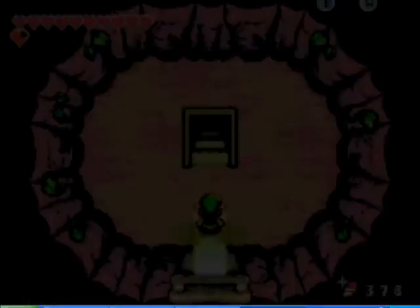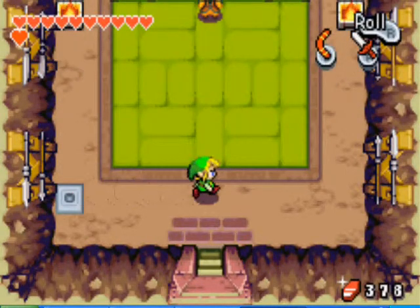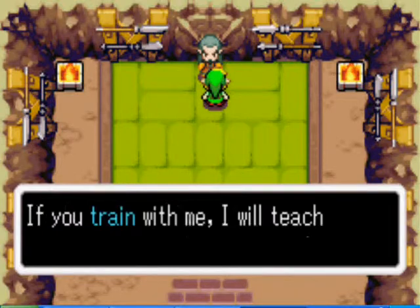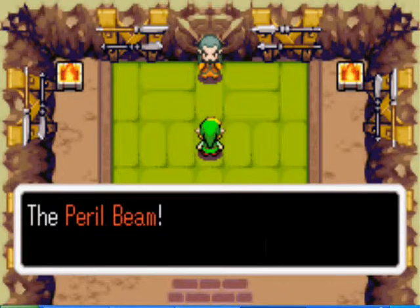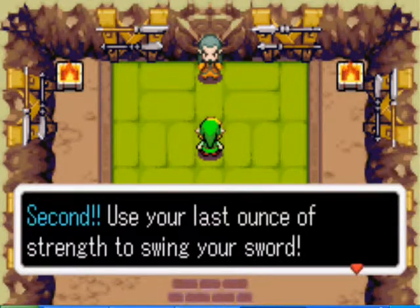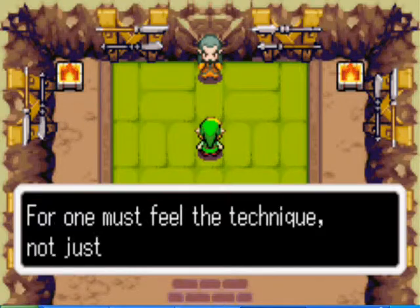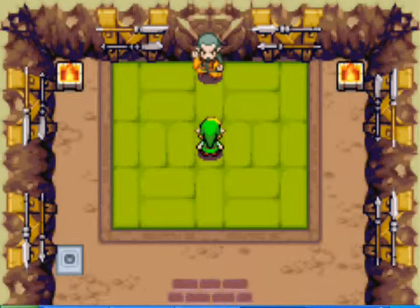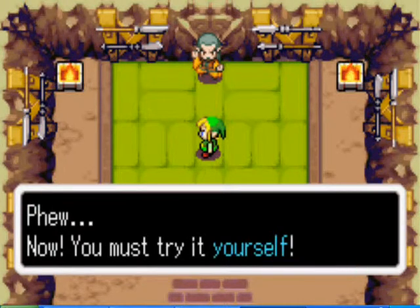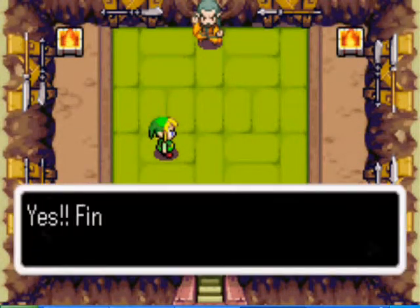I believe that one is number 22. And now you can head down here and grab number 23. Then you can talk to this guy, Waveblade. He'll give you a new sword attack. This one comes in handy a little bit. When you have one heart, just swing your sword and you'll shoot a beam out.